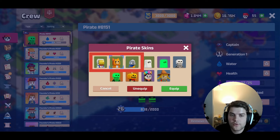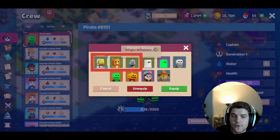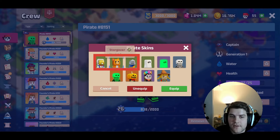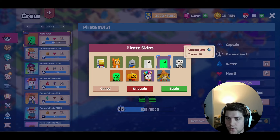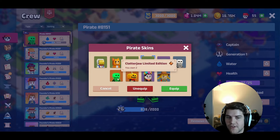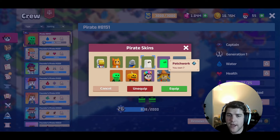These first three skins were airdropped in the form of chests where you had the opportunity to get either shards or one of these skins, so pretty much everyone got one of these if you've been playing Pirate Nation. All of these other Halloween ones just came out within the past 48 hours, they've pretty much sold out, and I'll show you how to get them now and what to do in the future for limited edition skins.